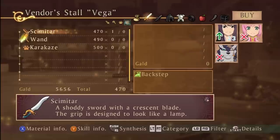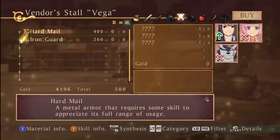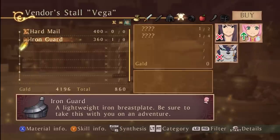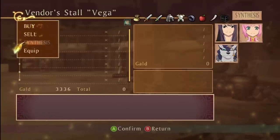I recommend you buy a weapon for each person in your party. You should have more than enough gold if you've been following along with me. As for armor, I would recommend buying only the iron guard and not the heart in mail, because you can get one of those for free pretty quick.